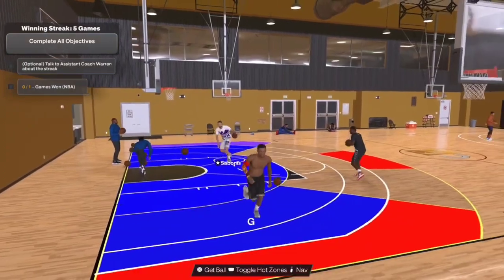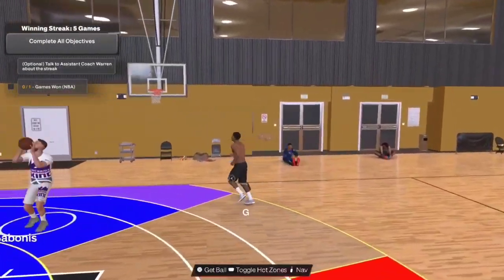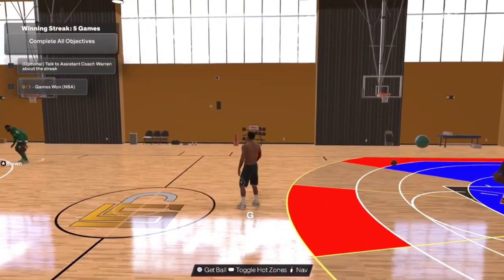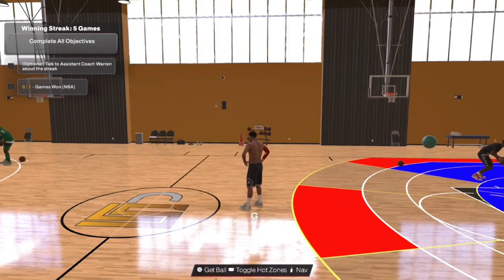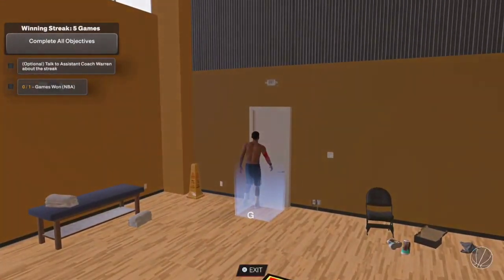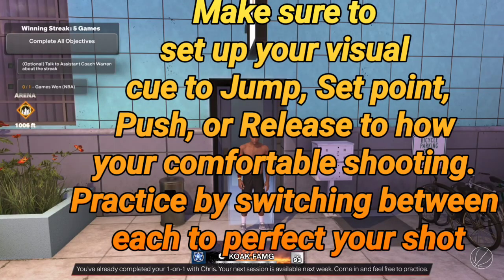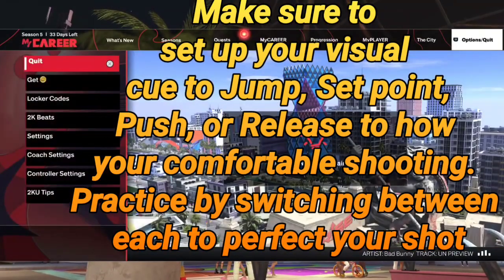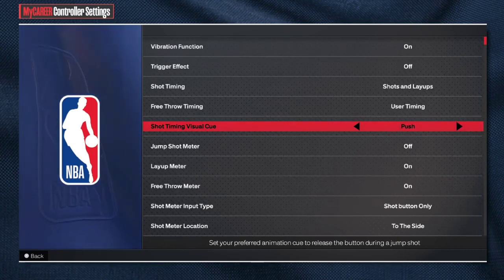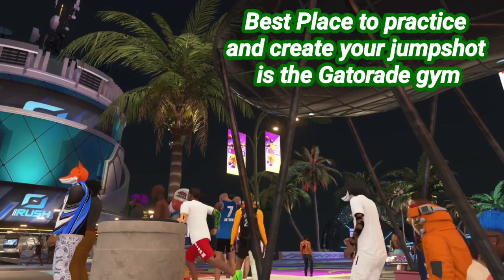I've got a lot of blue spots, but I mostly shoot the outside threes — that's mostly where everybody shoots. The purple is lethalized, so that's a lethal spot. The red is your hot zone. Just make sure you get those outside spots into the hot zones. Best place to set up your visual cue — that is also going to be your Gatorade practice facility. Know where you've got to release the ball. Best place to practice and create your jump shot: the Gatorade gym, the Gatorade practice facility.